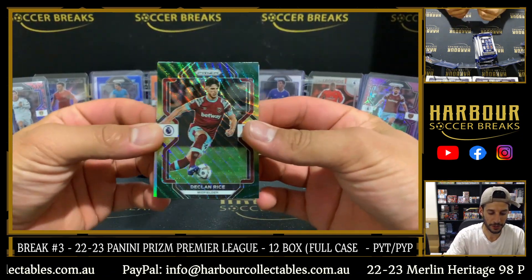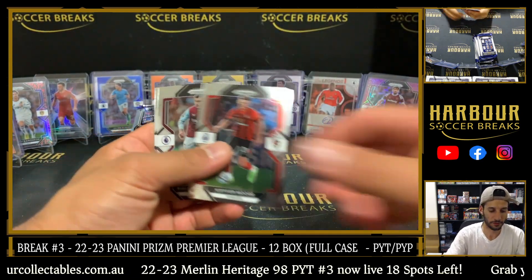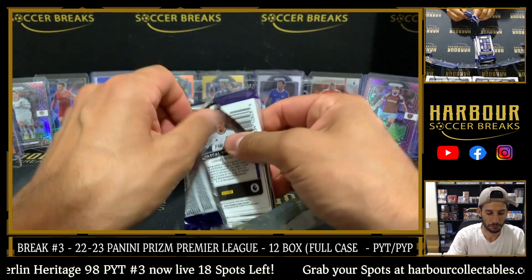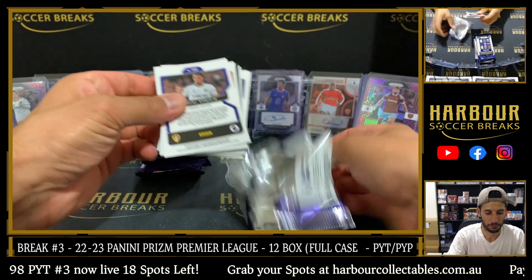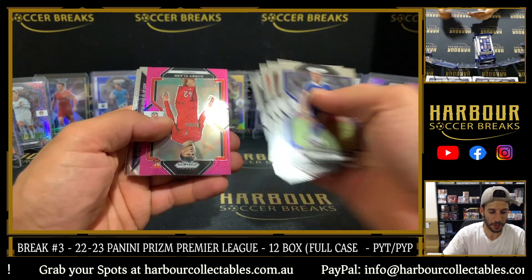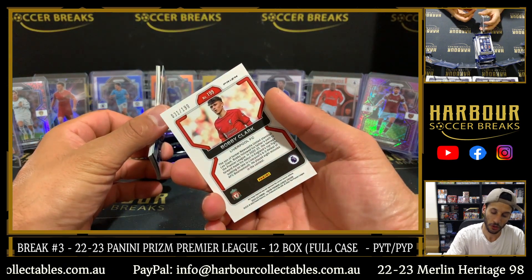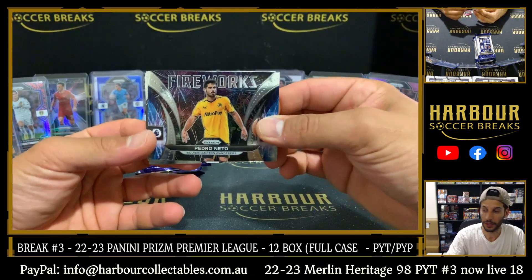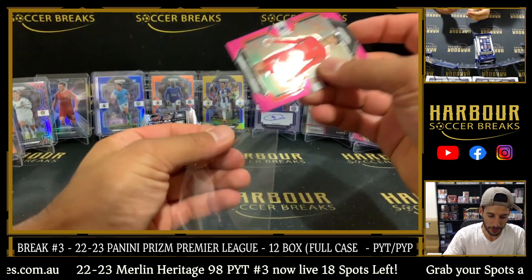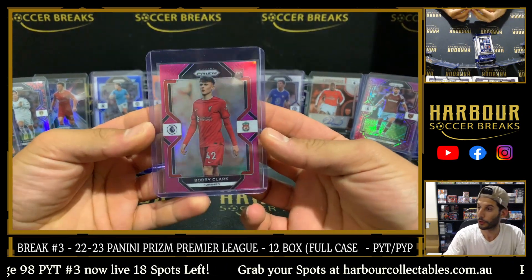Declan Rice, West Ham — another team doing very well. Galvalho Silva — nice hit. Pink: Bobby Clark, 31 of 199. Fireworks, Pedro Neto. We're almost there — can we see another gold or a five, or a green to five?